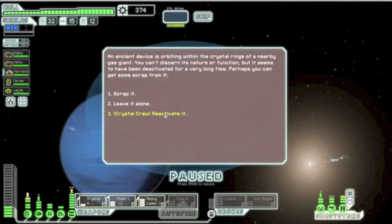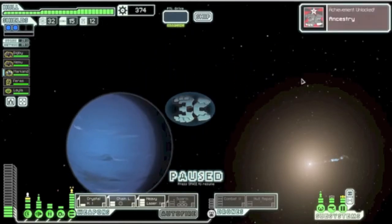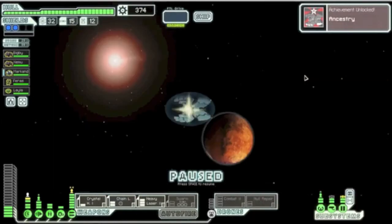An ancient device is orbiting within the crystal rings of a nearby gas giant. You can't discern its nature or function, but it seems to have been deactivated for a very long time — perhaps you can get some scrap from it. Crystal crew, reactivate it. The Crystal companion says it looks like we have found the abandoned link to the crystal homeworlds — I can reactivate it. He transmits some codes to the device and it immediately powers on. We got an achievement: Ancestry. Brilliant.